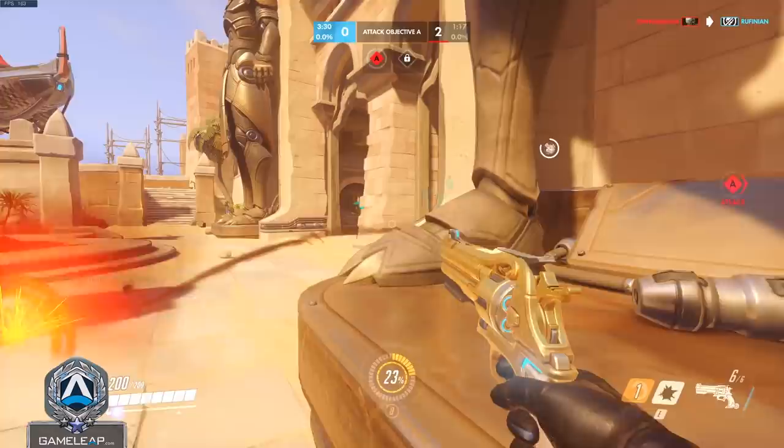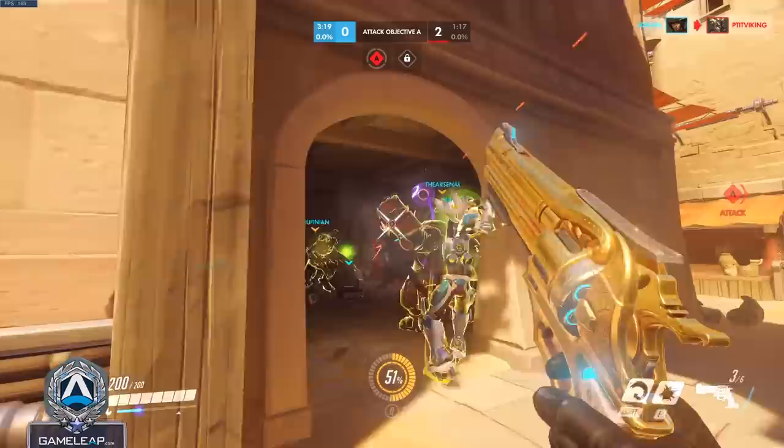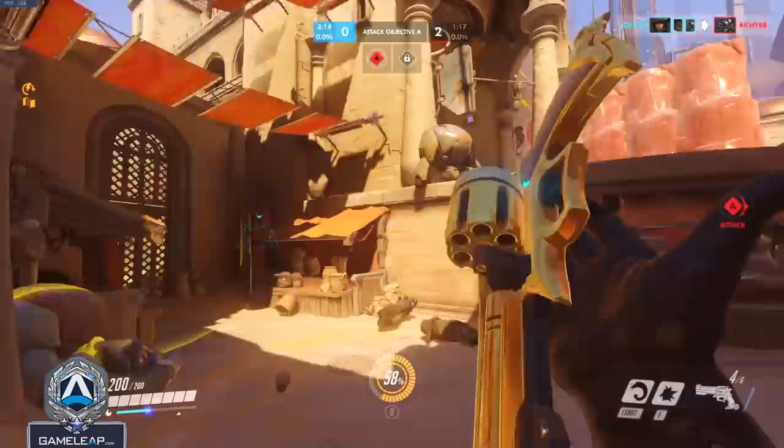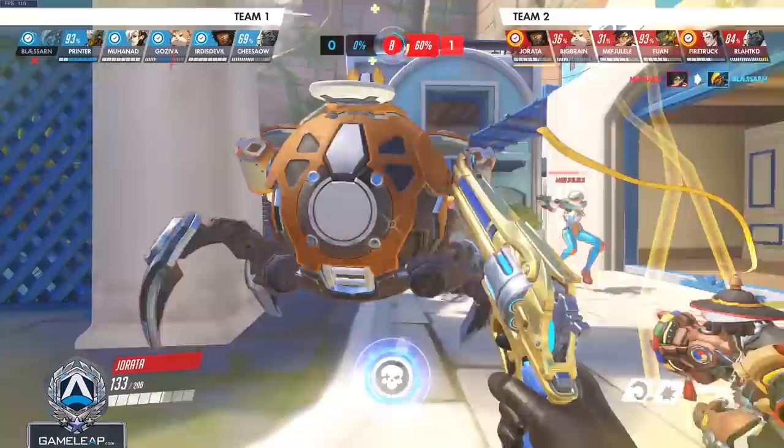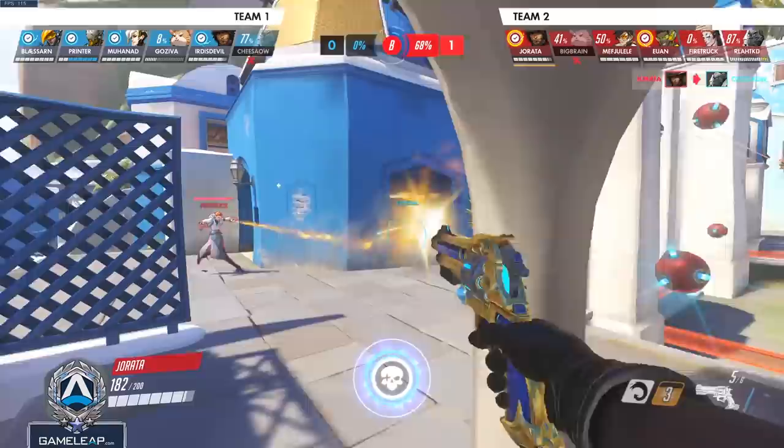Moving on to character number two, we have McCree. The really important thing you need to understand about McCree is to identify your role in each and every game. Sometimes going on flanks and off angles can be extremely impactful for getting picks and surprising the enemy, but if you go on these flanks when your backline greatly needs your help, you're not going to be there to protect them from incoming Reapers, Doomfists, and other threats. Flashing above an enemy Reinhardt's shield can allow you to easily double headshot him and focus fire with your team.